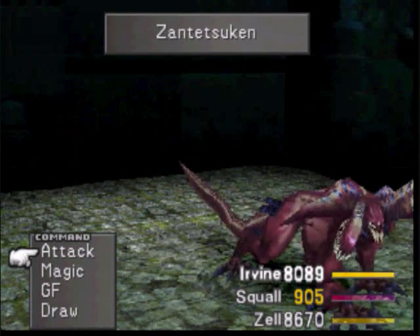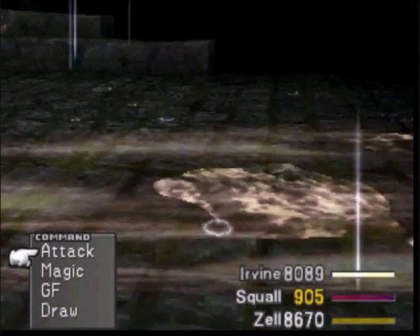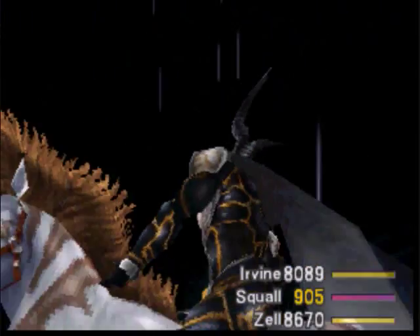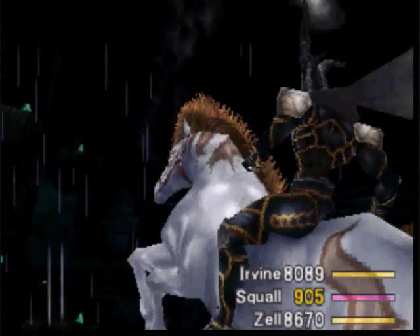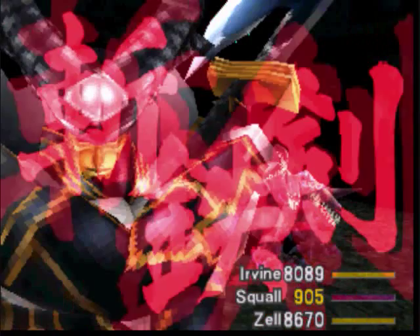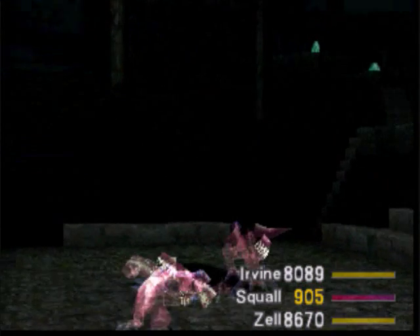Alright, looks like Odin's coming in to save the day. So I got like 100 curse spikes from doing this. Now the problem is my GF Siren is not level 100 right now, not even close. At level 100 you get this ability with Tool Refinement to turn 100 curse spikes into one Dark Matter.